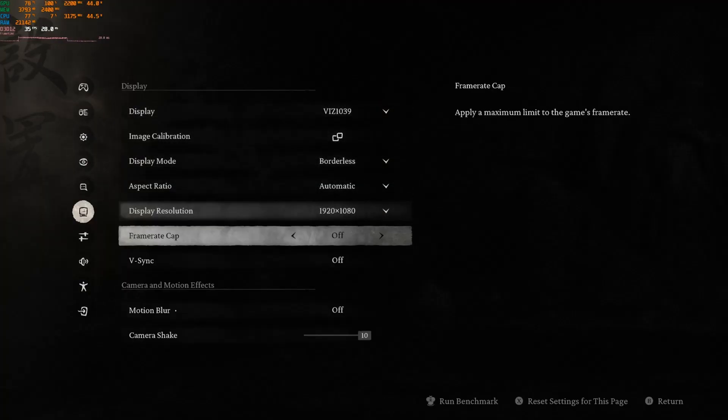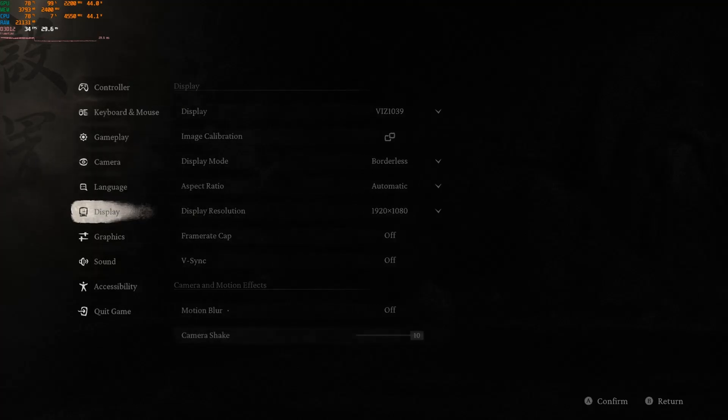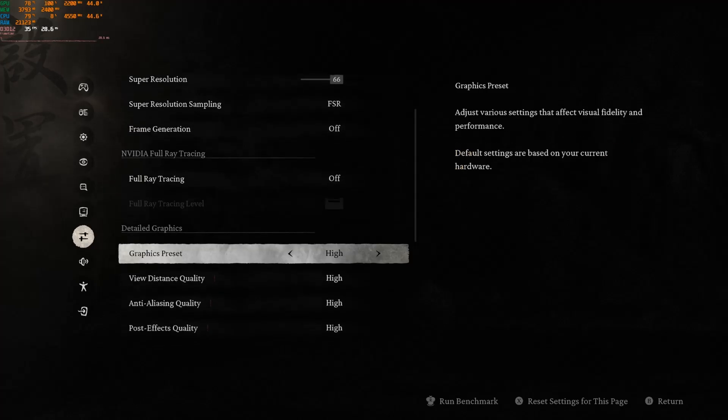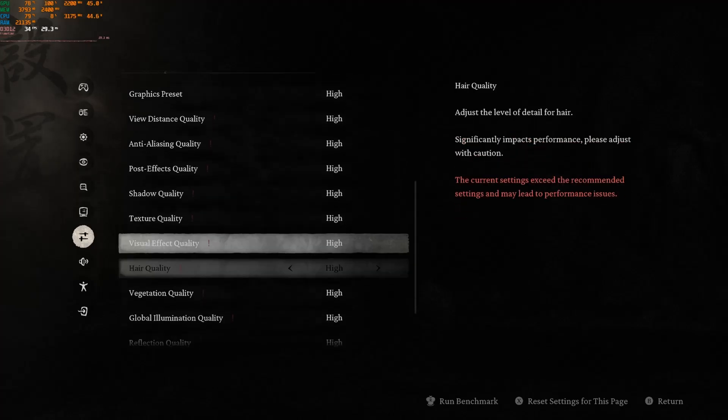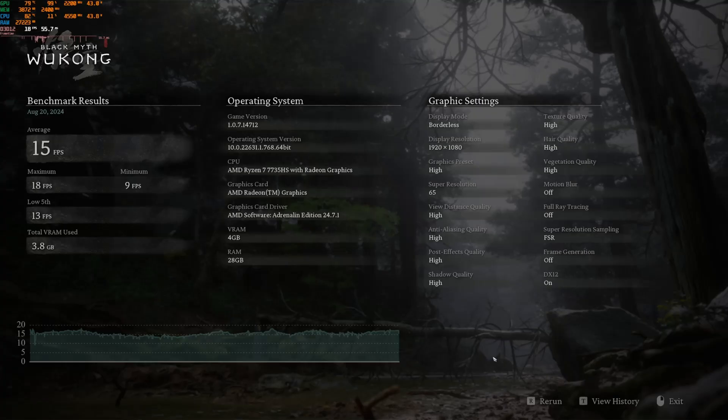All of these are gonna probably go by pretty quick, and I don't even know if I'm gonna bother getting any gameplay on half of them because I don't think it's gonna get playable FPS. Regardless, we will run at least a benchmark so you guys can see what kind of FPS to expect. It even tells you right here — all these settings, if you do these, you're gonna not have fun. But let's go run a benchmark. We got a whopping 15 average FPS, a maximum of 18, a minimum of 9 — so we went into the single digits — and a low fifth of 13. And it says we used 3.8 gigs of VRAM, but we only have four, so I think we have a VRAM problem.